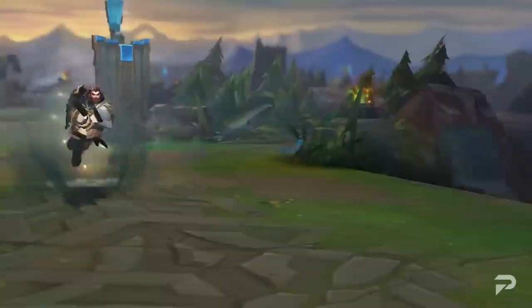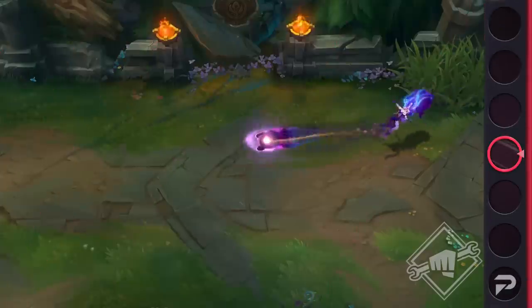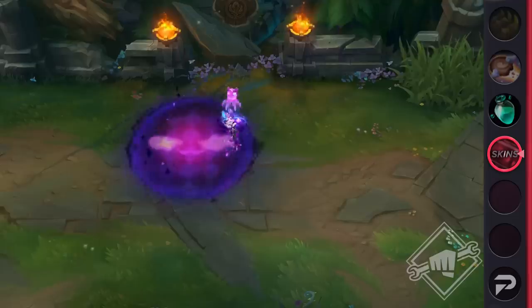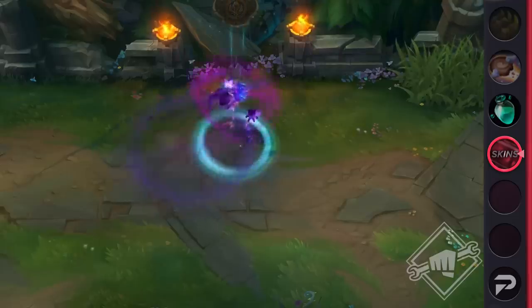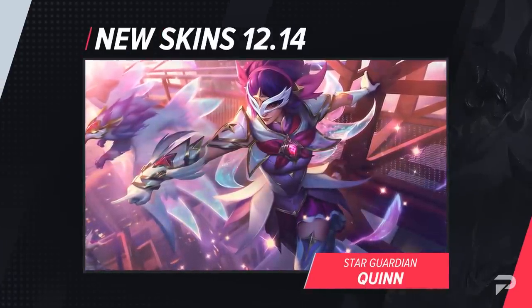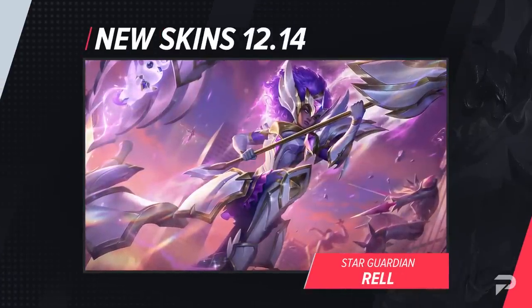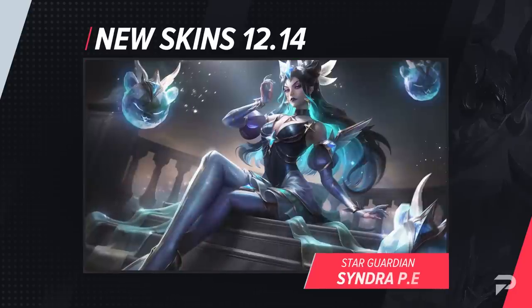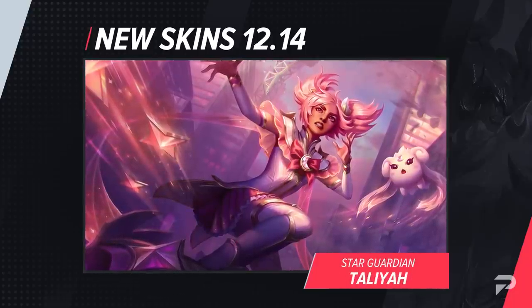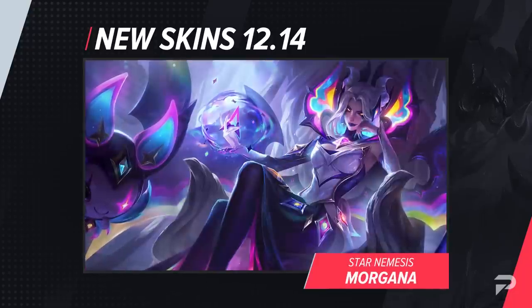Before we get to the actual balance changes, let's look at one thing that everybody can agree that Riot does well: the skins. This patch we're getting round 2 of the Star Guardian skins. The new ones are Star Guardian Akali — another legendary skin for the batch this year — Star Nemesis Morgana, Star Guardian Quinn, Star Guardian Realm, and Star Guardian Taliyah. Additionally, Star Guardian Syndra is getting a new prestige version available for event tokens.